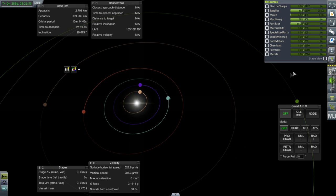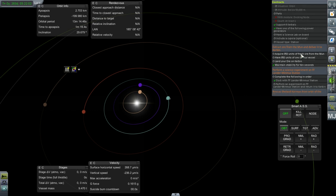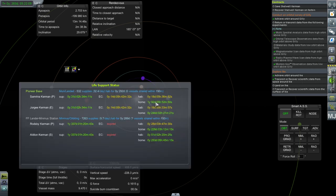I've got a contract to take care of building a space station around Ike, and also I need to land a lander on Ike to do some science. I would like to do those things, but of course we have to take care of our colonists — or at least our Kerbonauts in our bases.